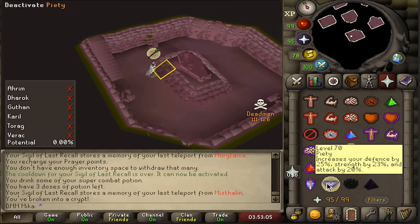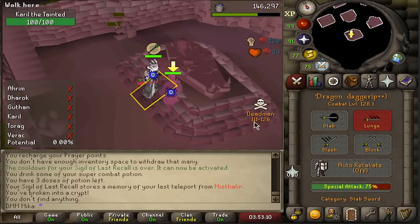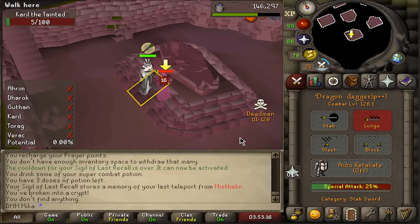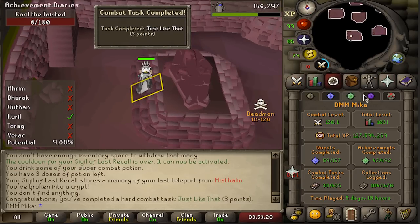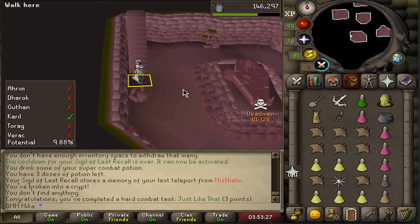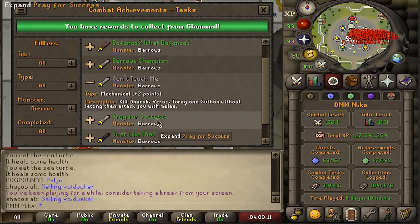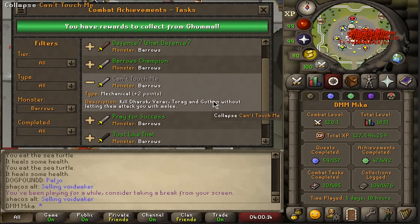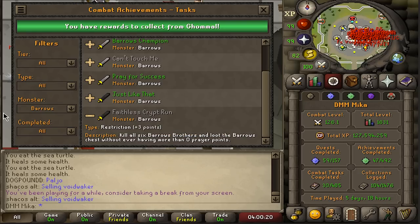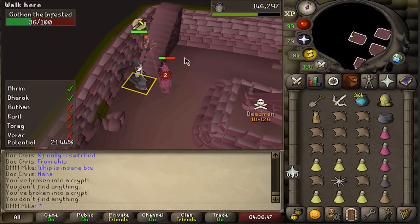We're trying to do some combat achievement diaries right now. One is to kill this guy with only spec attacks so let's see if we hit enough. This actually gives decent points. The next few things we gotta do: the 'Can't Touch Me' achievement — kill Dharok, Verac, Torag, and Guthan without letting them attack you — and the 'Faithless Run' meaning we have to do all of it with zero prayer points.